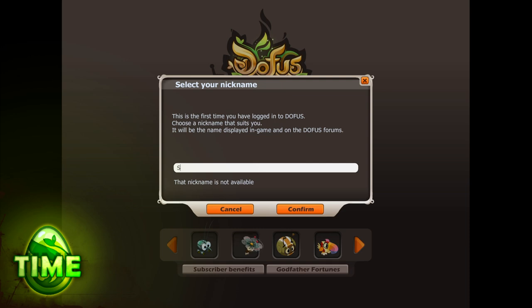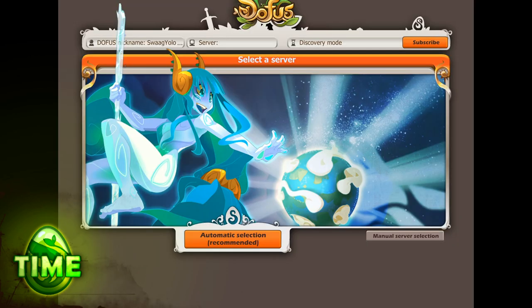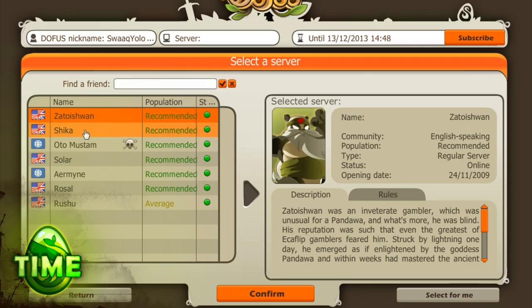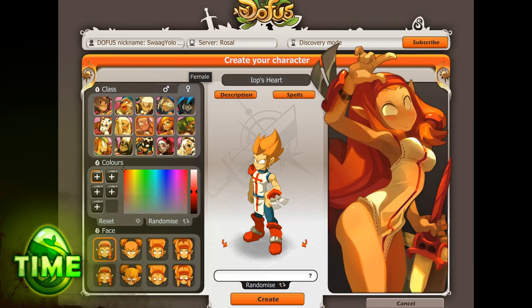Take courage now because it's time to select your server and character class. You'll arrive at the server select screen where you can choose which server will be your character's home. If you have no preferences, you can allow the client to automatically choose a server for you. If you have friends already playing DOFUS or you want to peruse your options, click manual server selection and pick the server your friends play on. A final click on Confirm and you'll be ready to bring your first character to life.